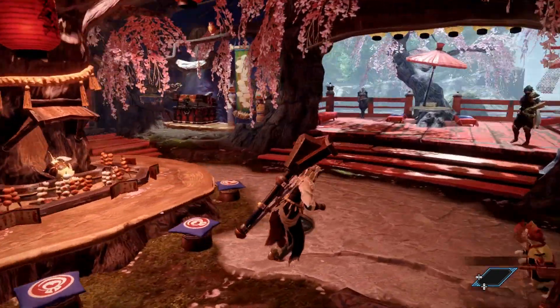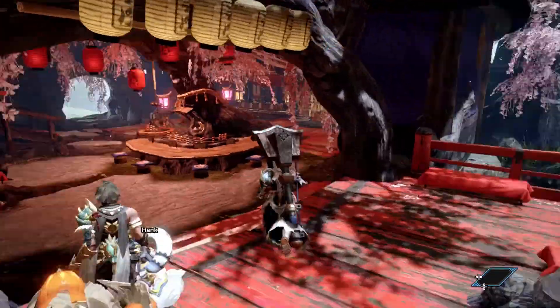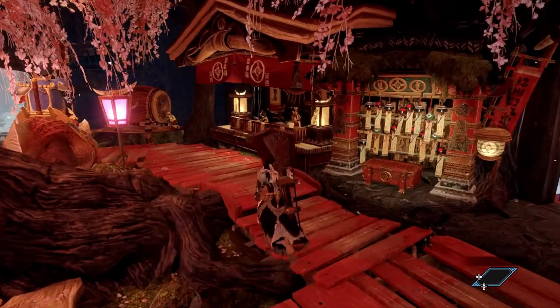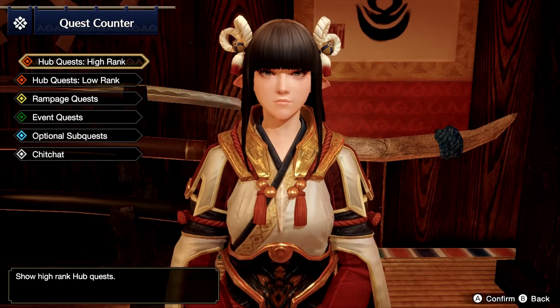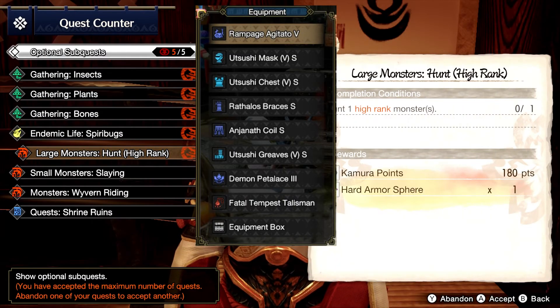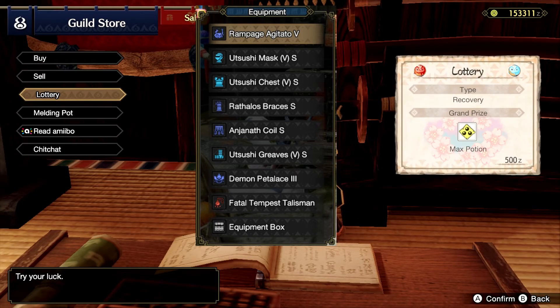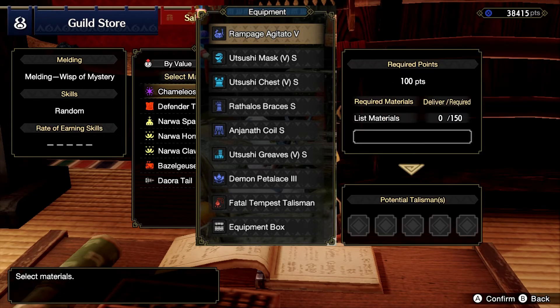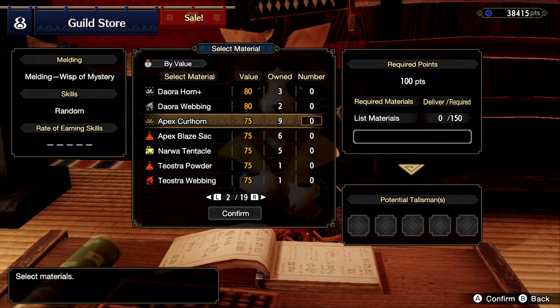Hello everyone and welcome back to Impractical. I am so sorry this video is not as short as I wanted it to be, but it will get you where you want to be — I'll leave timestamps in the description. On screen you're going to see the equipment I'm using: the Itsushi mask, chest, and greaves. The visible set is what I require most; the braces and coil really don't matter. The important skills are Botanist and Geologist.